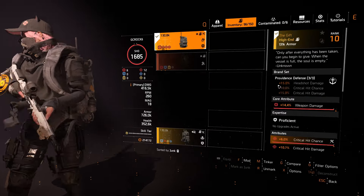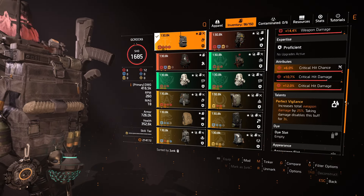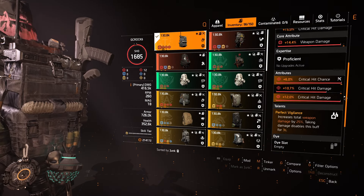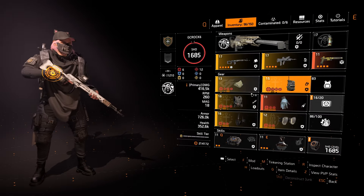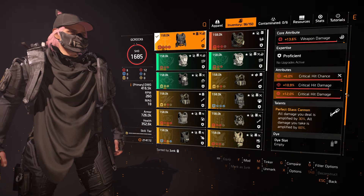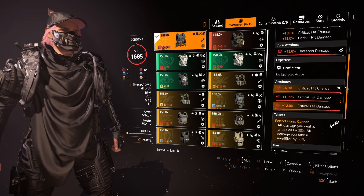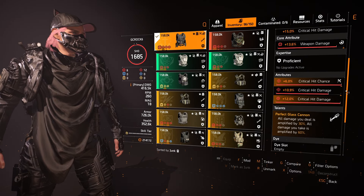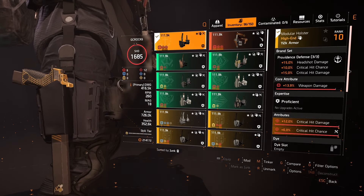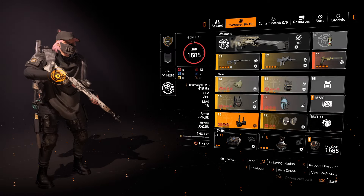I go three-piece Providence — you don't need the perfect versions. The gloves have Perfect Vigilance: weapon damage, crit chance, crit damage, and a crit damage mod, increasing weapon damage by 25%. Taking damage disables that buff, but with Perfect Vigilance it's only disabled for three seconds. The second Providence piece is the chest with Perfect Glass Cannon — amplifying all damage by 30% at a cost of 60% extra incoming damage. Since you're blind firing from cover, survivability is tremendous. This has weapon damage, crit chance, crit damage, and a crit damage mod.